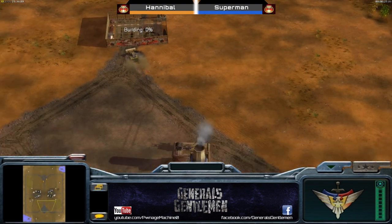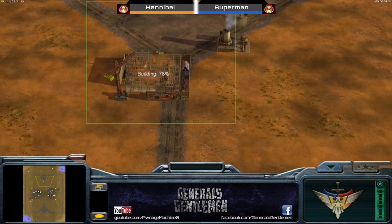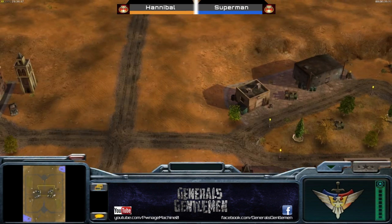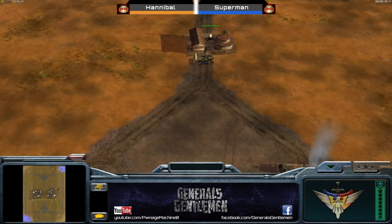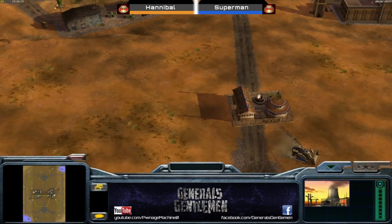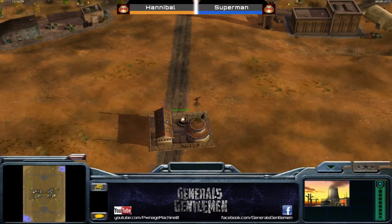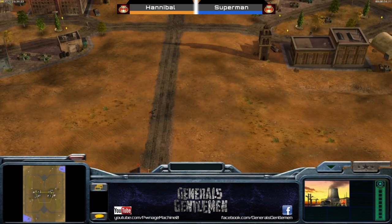It looks like both are in fact going to go for that barracks power fight start. Weird barracks placement there from Hannibal - a very far back barracks. Usually you see the barracks quite far forward, but that would delay the supply like we are seeing here. It's a long drive all the way back. In terms of the garrison wars, Hannibal being that little bit faster may actually secure them, or they may just get one each.